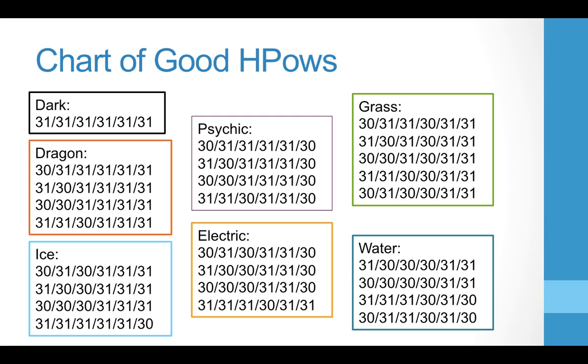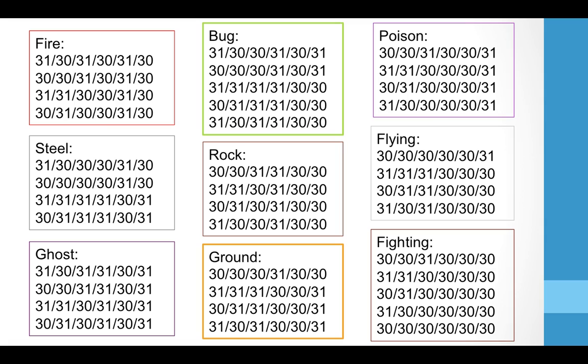Here are the charts of good hidden power spreads — arguably the best, strongest ways to achieve HP Dragon, Ice, Psychic, Electric, and all the others. I have another page covering more types. Take a picture, pause the video, whatever — if you're looking for a specific type like Electric, look through those and see which spread you want to put on your Pokémon. These are probably the best spreads you're going to find that give you the hidden power you're looking for.